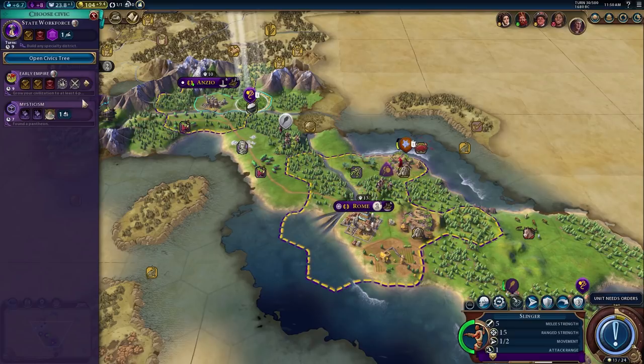We're actually going to be able to found a Pantheon, so we might as well knock out Mysticism. I'm assuming Mysticism leads to other things we're eventually going to need — like Theology eventually.